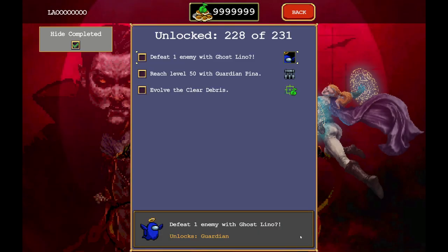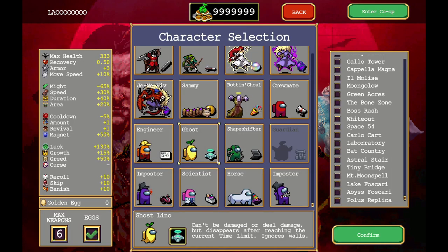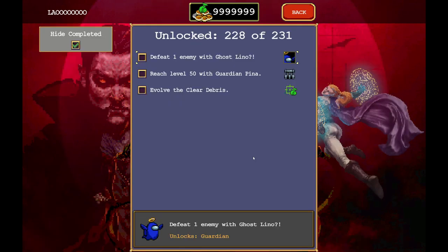This one should be interesting. I've done a single match with Ghostly - I didn't realize it was this one. I realized you can't kill anybody with it, so I played a whole match with it and ended up just stopping because I was like, what the fuck are you supposed to do with this character? So I kind of looked it up.